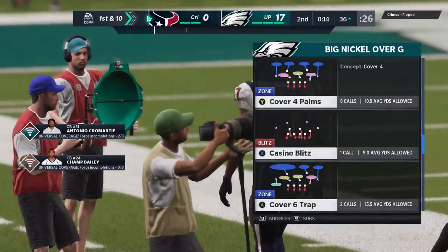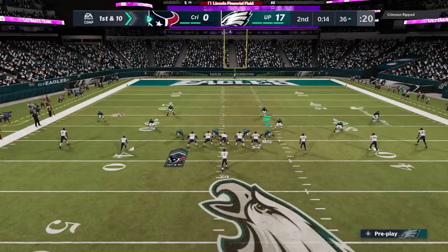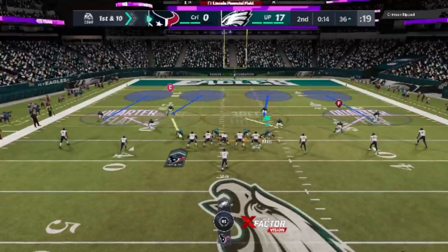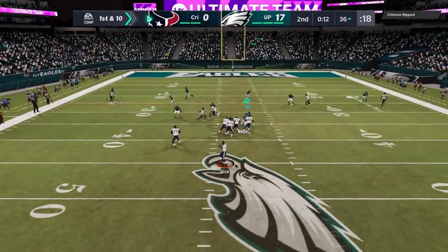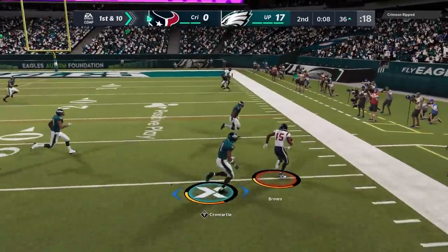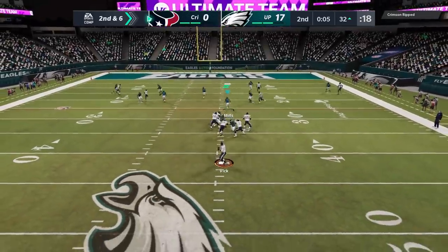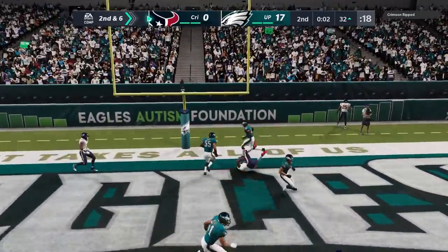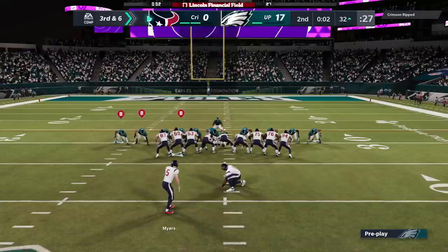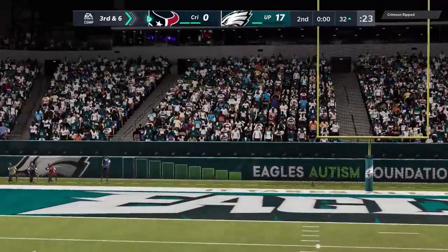Once they start beating you with crossers, you can use one of these two defenses here in this scheme: the cover four palms or the cover six trap. On this particular play, since he's pushing the ball down the field, I put one of these defensive ends into a hook curl — but I typically put him into a hard flat or something like that. I take away this flat so well that I don't think he's going to throw it, so I move on. The second I do, he actually does throw it to that flat — man, I could have probably had an easy pick if I had just stuck with that. Same exact setup on second and six, and we hold him to a field goal. I actually call timeout thinking maybe I could trigger an icing animation — it doesn't trigger the animation, but it actually did ice him. He misses the field goal wide — it wasn't an easy field goal, but probably should have still got it.